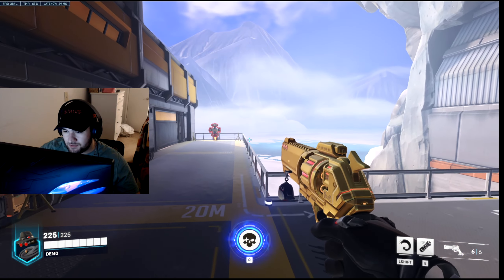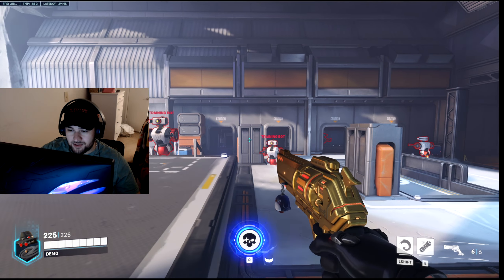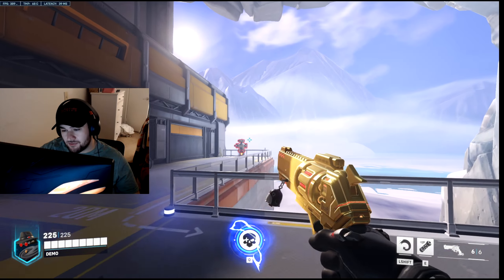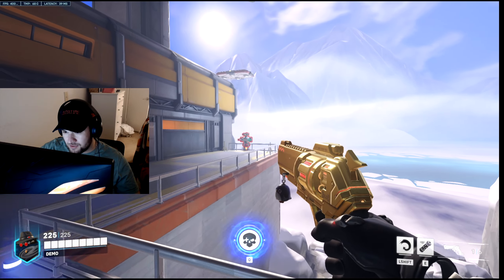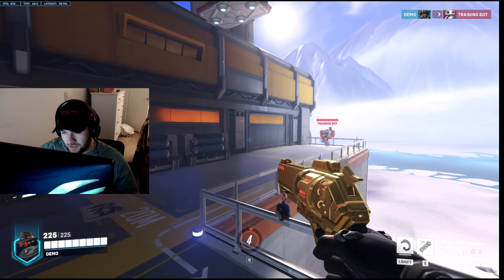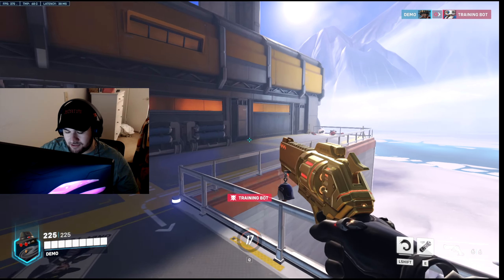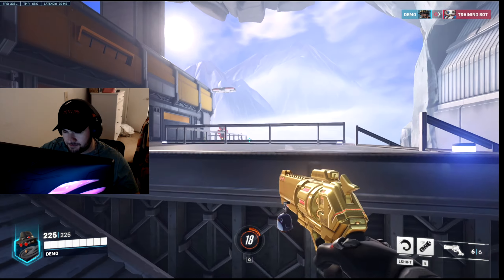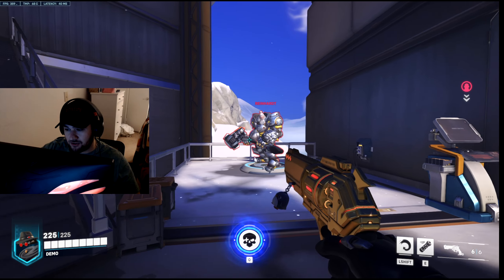His ultimate ability — you always want to use it for a reload reset. His ultimate is pretty useless unless you get it in a very specific situation, like if Hammond boops enemies into the air and then you use High Noon. I have a clip where my tank booped them up, ground pounded them, and I got three kills with High Noon. Unless that happens, you always want to use High Noon as a zoning tool — just like Hanzo's dragons — to make enemies back away from you.